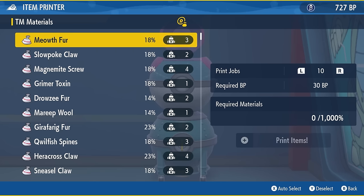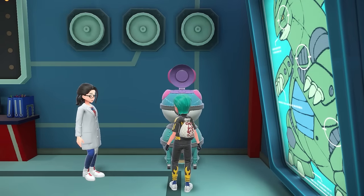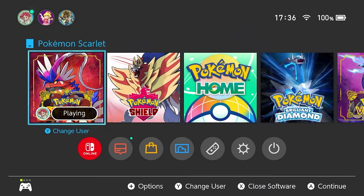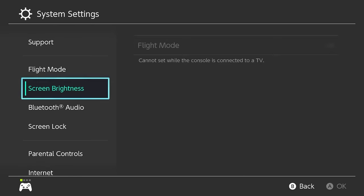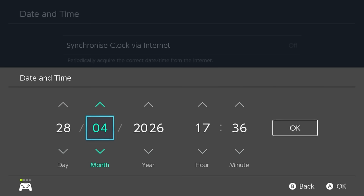We'll start with an example of how to activate the Pokeball Lotto. Stand in front of the item printer and start a conversation with the NPC, stopping on the second text box where you have the option 'I want to print something.' From here, hit your home menu on your Switch, go into System Settings, then System, then Date and Time. Make sure synchronized clock via the internet is set to off, then input the date 28th of April 2024 with the time set to 7:38 PM.